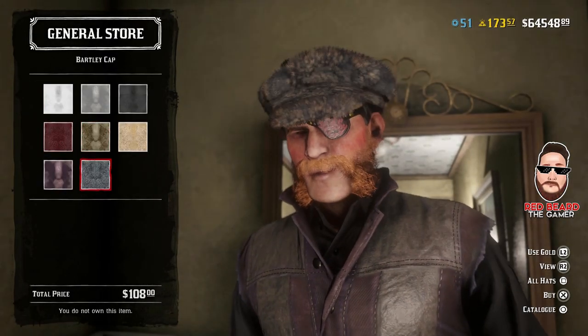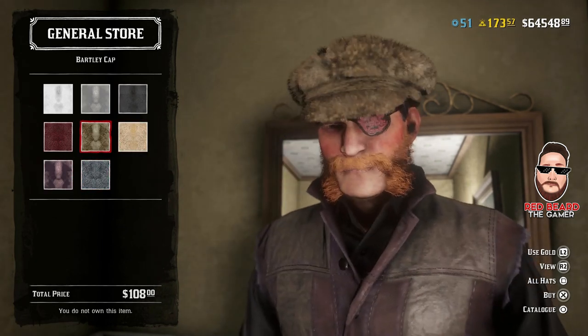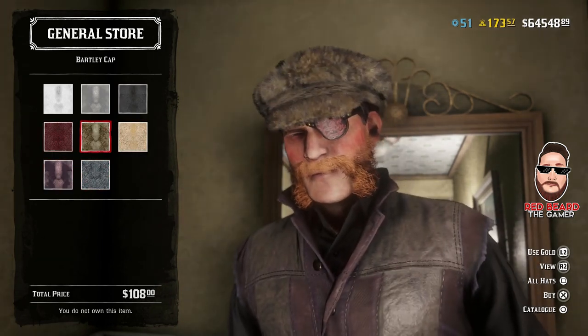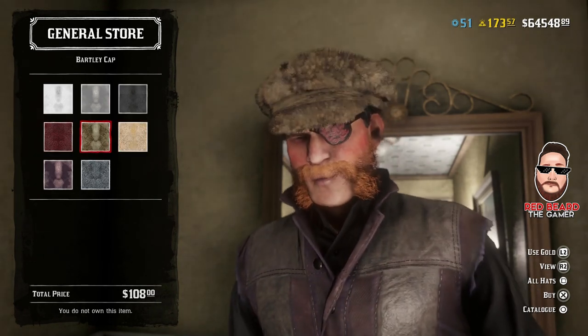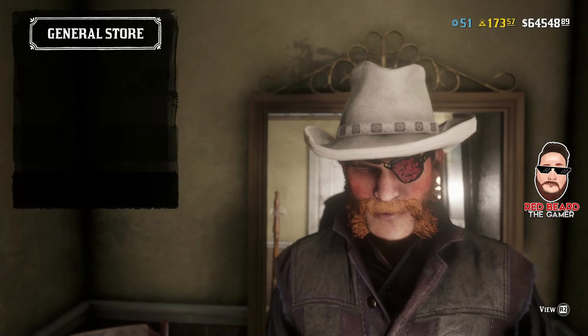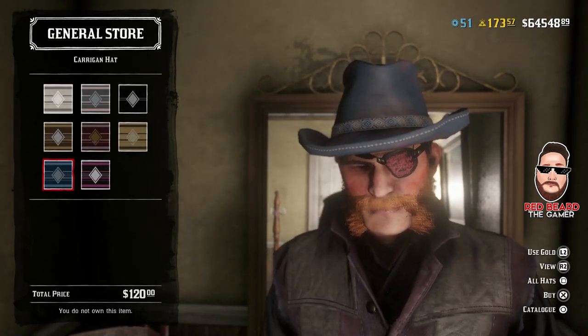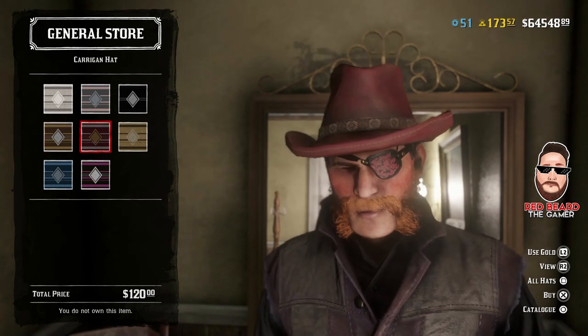The Bartley cap — I kind of like it and I kind of don't, but that's $108 and there are no gold bars required to upgrade to other variant colors, which is good at least. Then we have the Kerrigan hat at $120, also no gold bars to upgrade variants. I kind of like this one though.